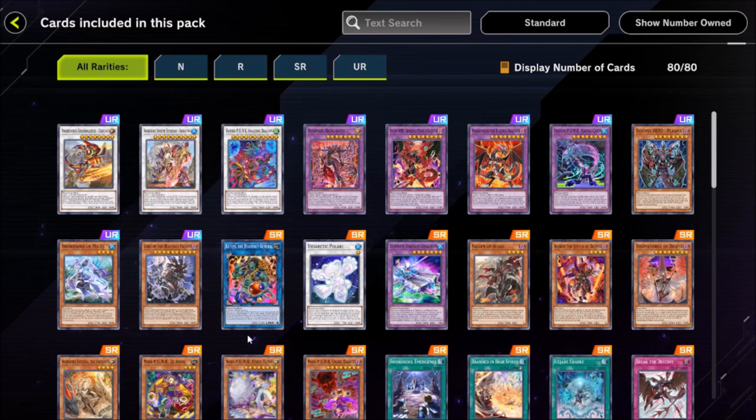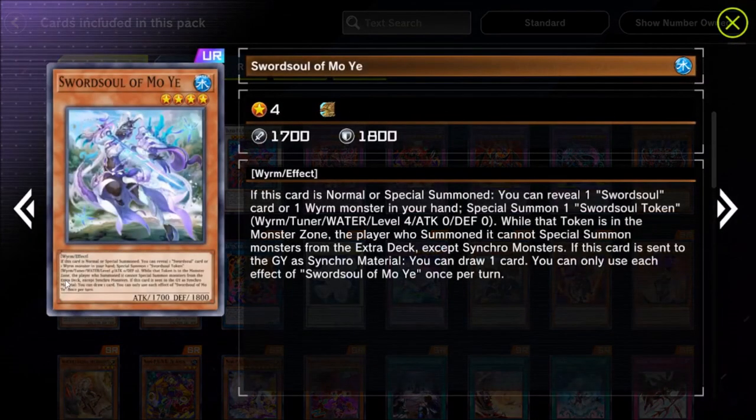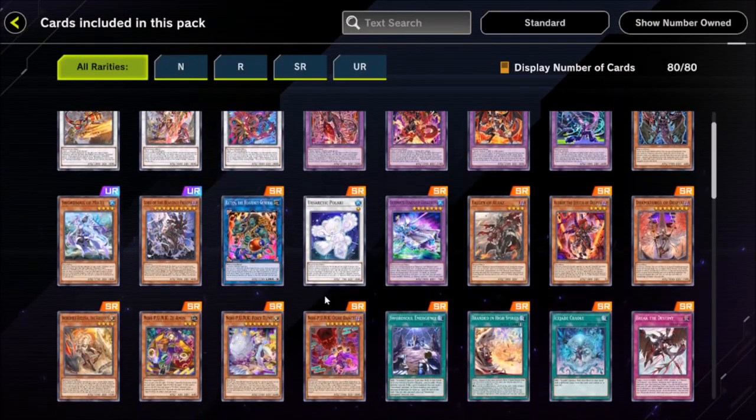The Sword Soul deck is probably the number one deck you are going to see on Master Duel going forward. At this point in the TCG — November 2021 — Swordsoul Tenyi was the best deck: super easy to put together, super easy to play, very hard to stop. If you put up a board with four negates, Sword Soul has five cards in hand so they're still going to play through it. There's nothing wrong with going blind second Sword Soul and throwing your whole hand at your opponent one card at a time until they run out of ways to stop you.